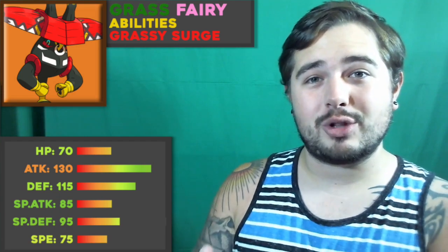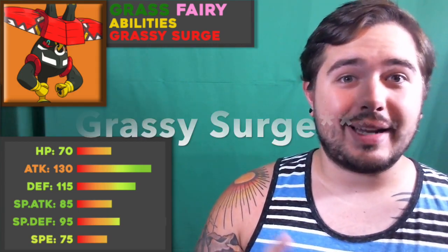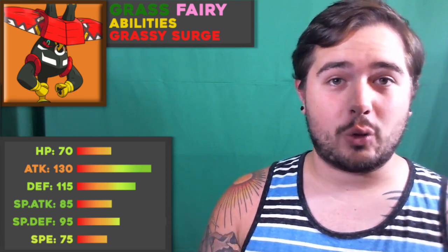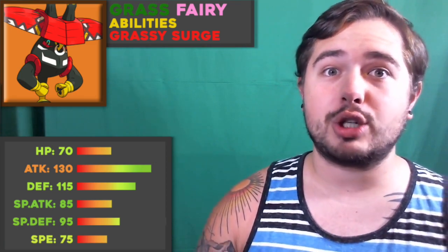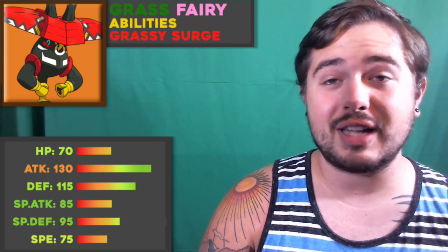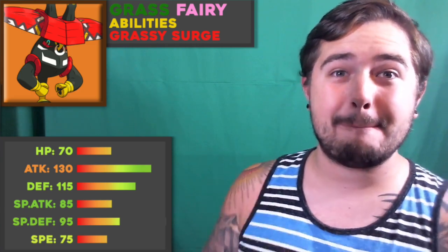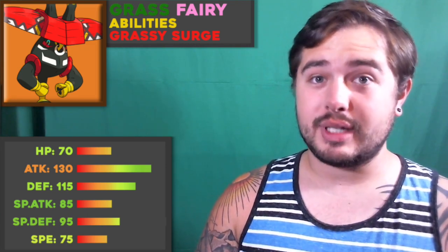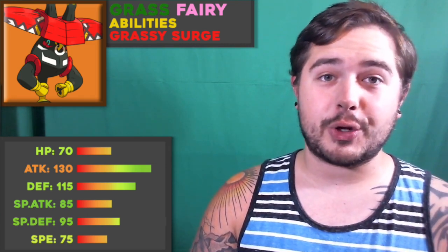Tapu Bulu is a very unique Pokemon with the Grass/Fairy typing introduced in Gen 7 that has probably one of the best abilities in my opinion. Its ability Grassy Terrain sets up Grassy Terrain for your team, which has a bunch of really cool effects. The first effect mainly benefits Tapu Bulu — it powers up Grass-type moves, and that's really good when you have a monstrous attack stat. Tapu Bulu does have a monstrous attack stat at 130 base attack.